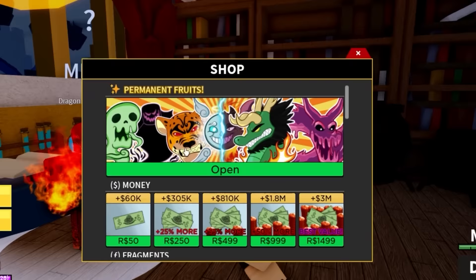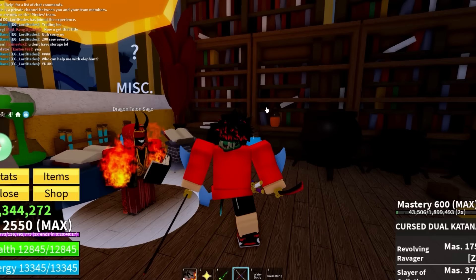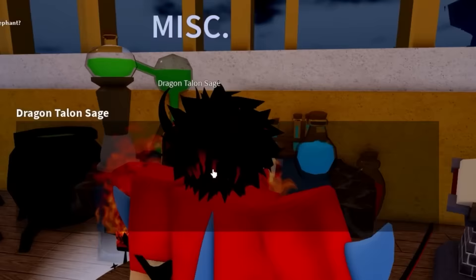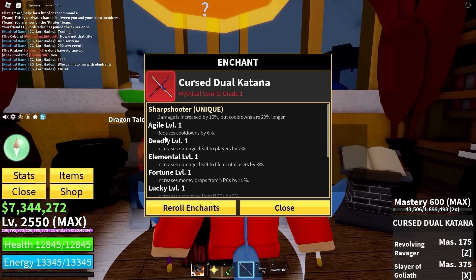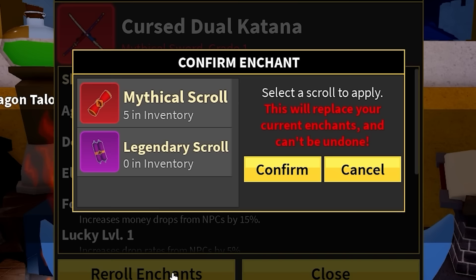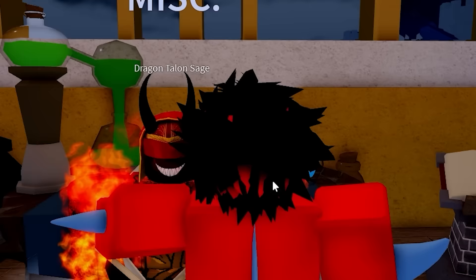Your sword has to be a certain level first. We're going to use the Curse Dual Katana since it's actually at max level. I already have a good roll on this, but for video purposes we're going to ruin it so we can find out every single enchantment for swords. Right now the sword has damage increased by 15% but cooldowns are 20% longer.